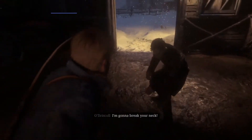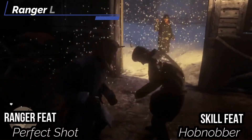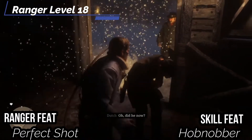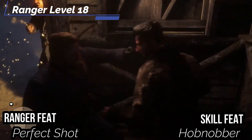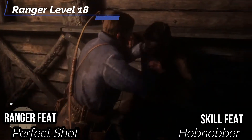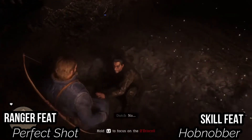At the 18th level, get Perfect Shot — make a ranged attack with a ranged weapon against your hunted prey, and if you hit, the strike deals maximum damage. After the strike, your turn ends, but pretty much if you want to, you can deal the highest amount of damage possible for a round. This is perfect for a deadeye headshot. And for our skill feat, let's get Hobnobber so you can gather information — you take half as long as you normally would, typically reduced to about an hour instead of two.